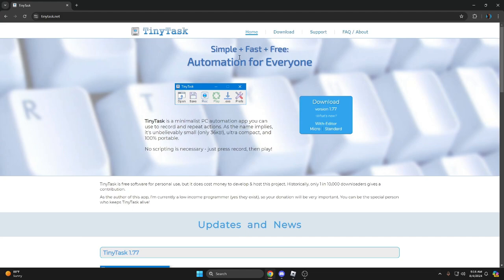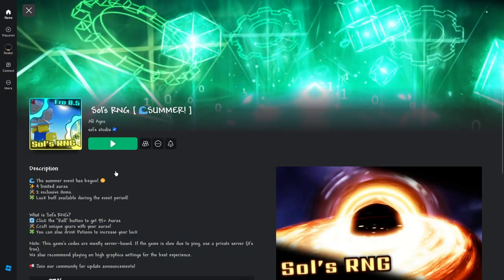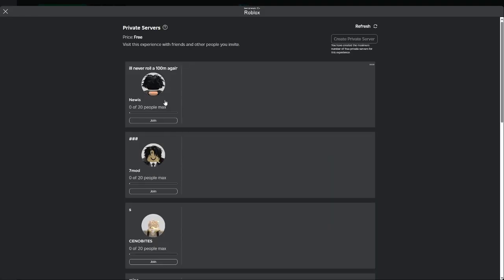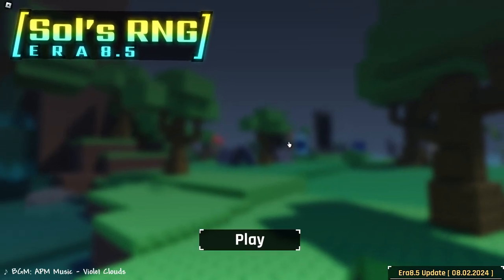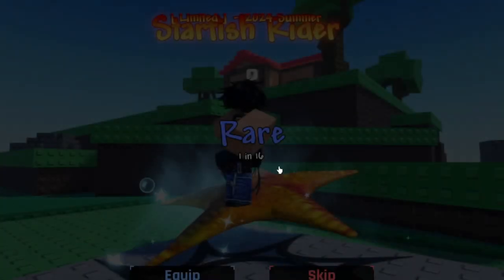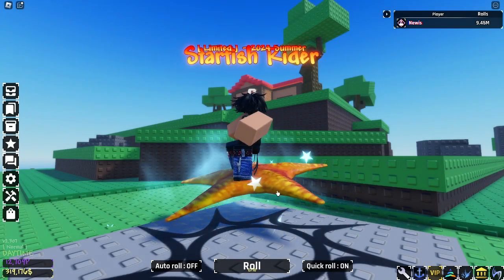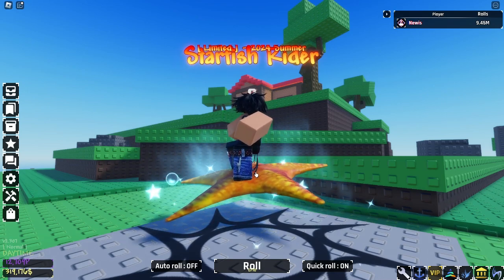As soon as you get into Souls RNG, what you want to do is scroll down into your servers and make a private server. If you use a private server it'll be a lot easier to get items - in public servers there will be people macroing and you don't want them to throw off your macro or steal your items. As soon as you load in, you want to not move your camera at all. Keep your camera where it is - every single time you spawn in, your camera will be in the same spot.